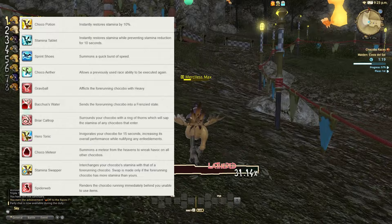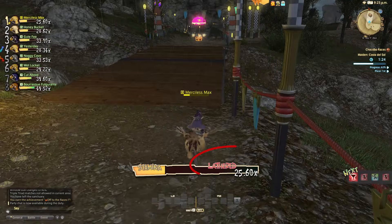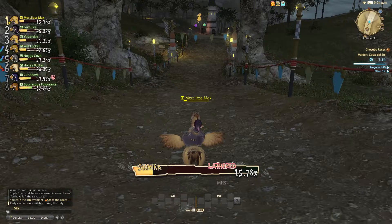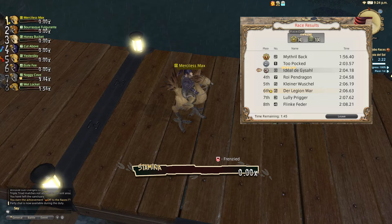As you run, your stamina will deplete. If you get lathered from running for an extended period of time, your stamina will deplete faster. You can press the appropriate button to slow down, but all of this is covered in the training race. You get MGP and experience based on where you place in the race. Also, one lucky bird who isn't first will get a random EXP bonus. If you rank up, it will let you know.